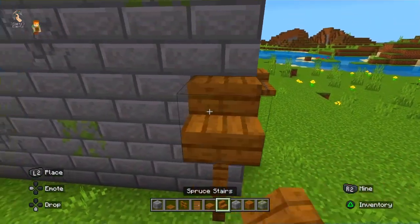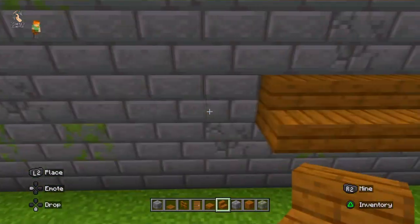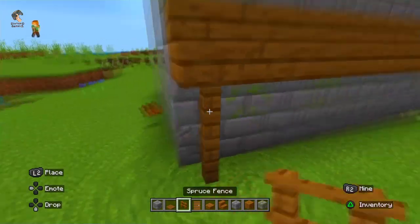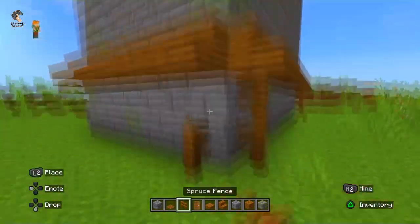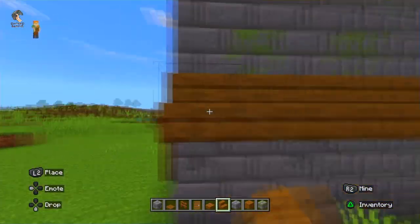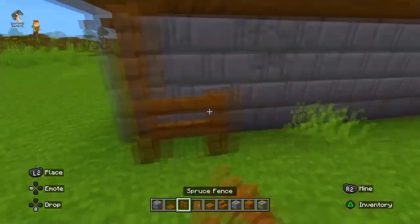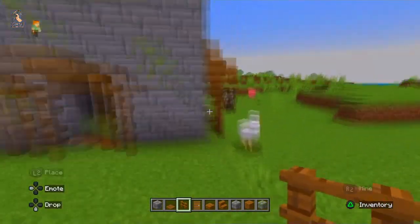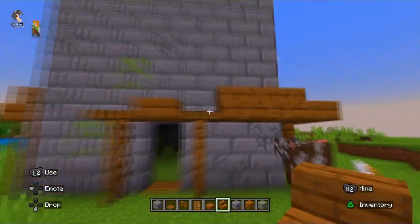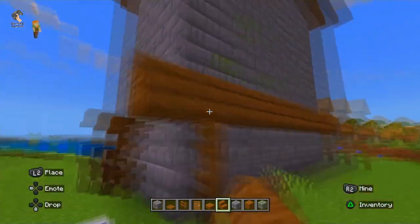Now it's time for the exterior. I am making this at super fast speed, so you need to make the same things as I did. After this, I am making windows for this scary house.